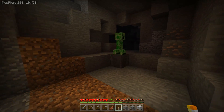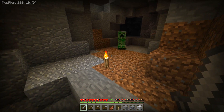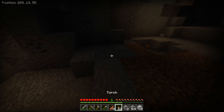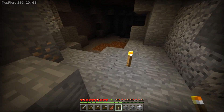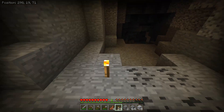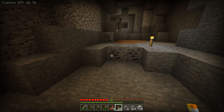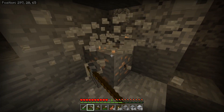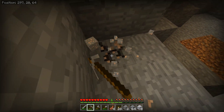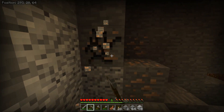Oh, that's a creeper. Be careful of these guys — they are the worst mob in the game because they explode. That's why you have to be careful inside a cave because they will sneak up on you. If you ever see them, just run in the opposite direction because they are kind of hard to defeat; it takes a lot of practice. Now that I've lit up a bit around me, I'll be a little bit safer.